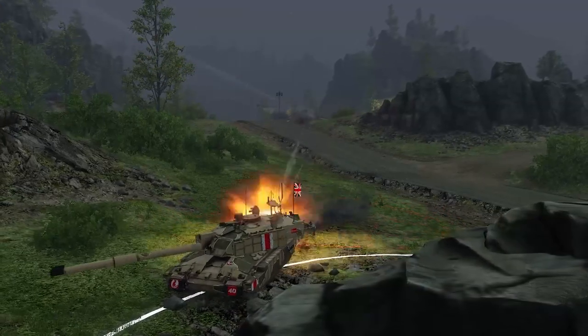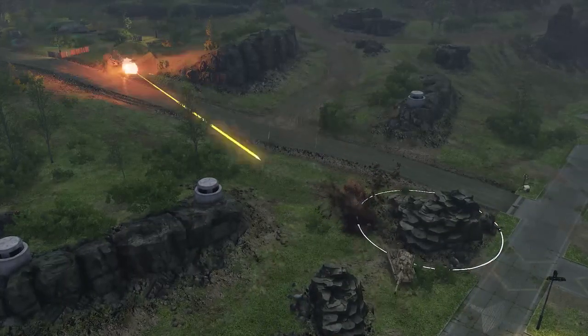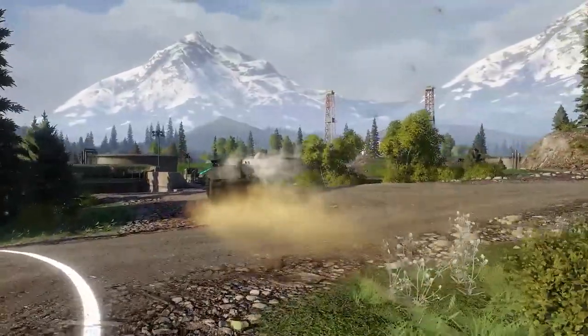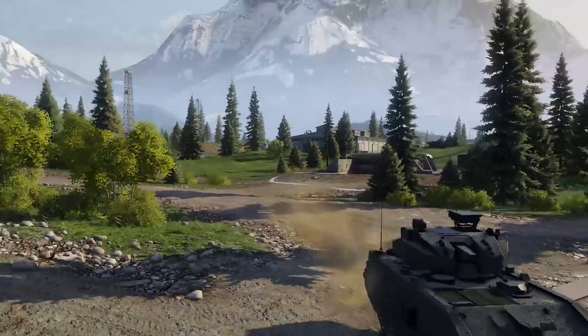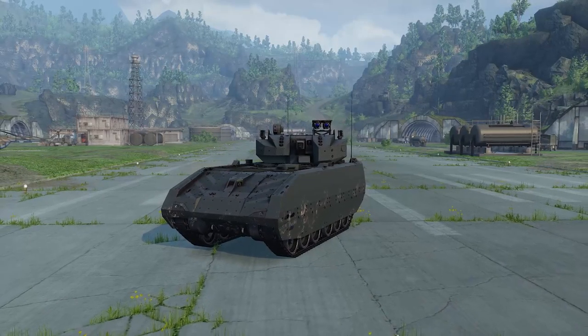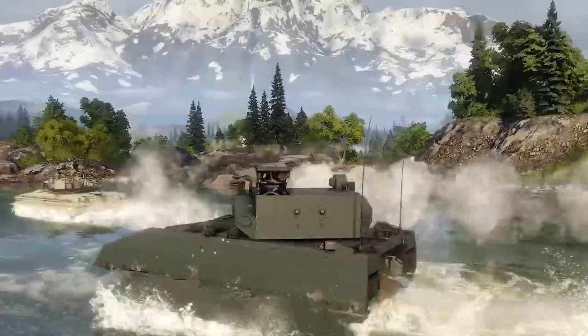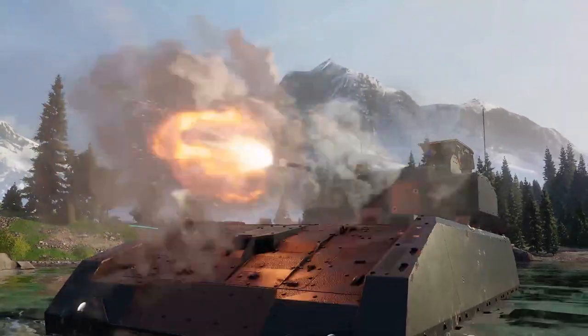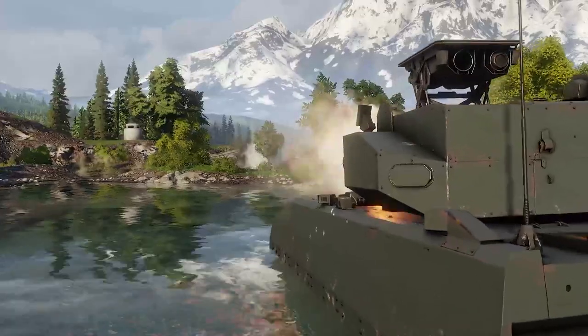The tactics we just described are most suitable for the main battle tank class. Lighter classes typically have to rely on their speed or stealth to survive on the battlefield. Light tanks and armored fighting vehicles are especially adept at this. Their role on the battlefield is to spot enemies for other classes to take care of, or to deal damage. Let's focus on the spotting.